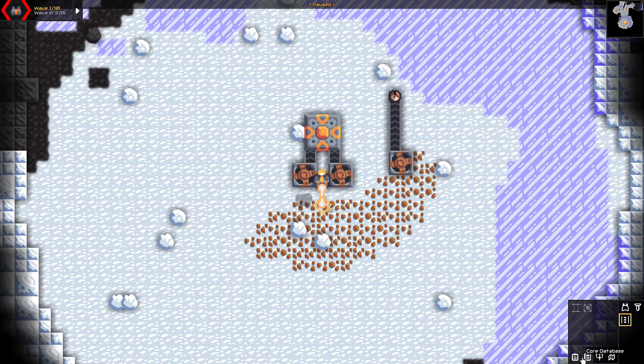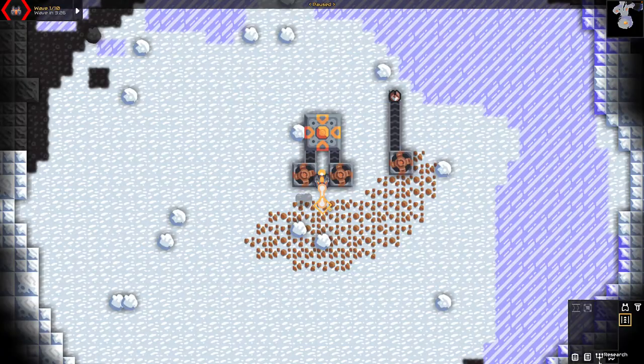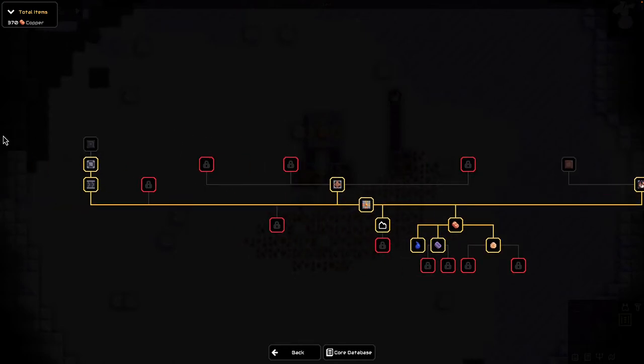Down here I'm going to pause real fast. We have schematics where we can blueprint or save things. We have a core database — if we click on that, this is just all of the things that you can eventually unlock. There's a lot. And then we have our research which is our tech tree. There's all kinds of stuff you can eventually do, and as you unlock things more things become available.